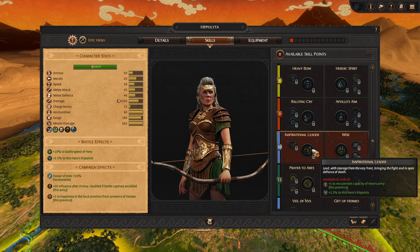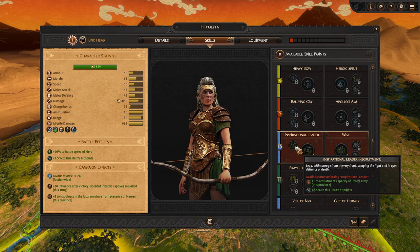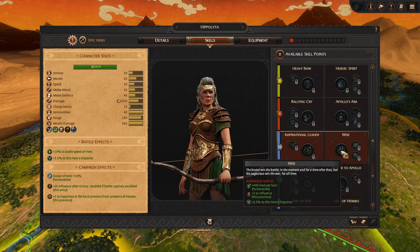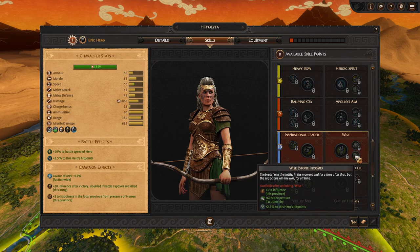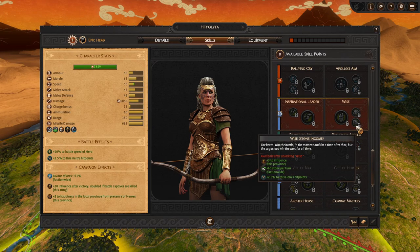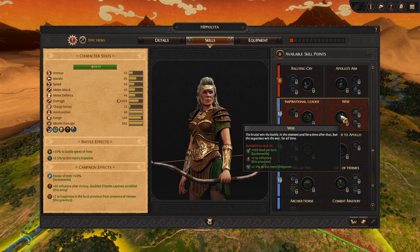Then we have Inspirational Leader, which increases the recruitment capacity of our army in our current province — and that can be increased by one more. This helps build up armed forces faster but is more of a quality of life change. Compare it to Wise, which gives food faction-wide and plus 2 influence. I like to play the economic game and build to the max food, though someone recently showed me you can forego influence for a more efficient build. If you're building tall and going slow as Hippolyta, Wise is definitely the way to go. Then you can further get wood or stone — wood seems much more useful than stone in this game.